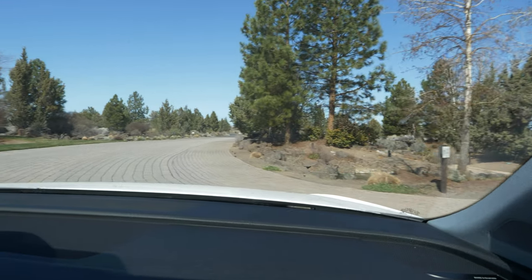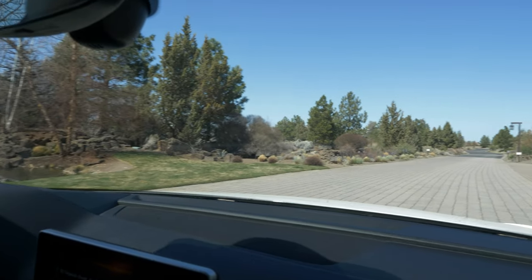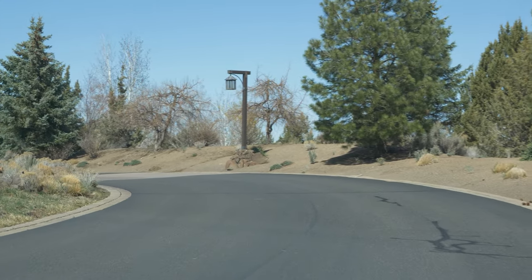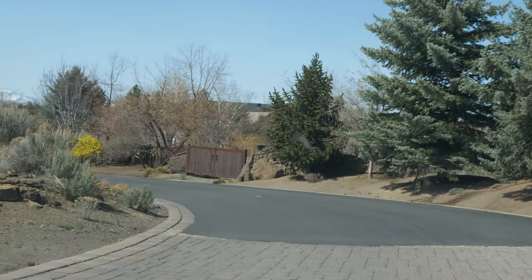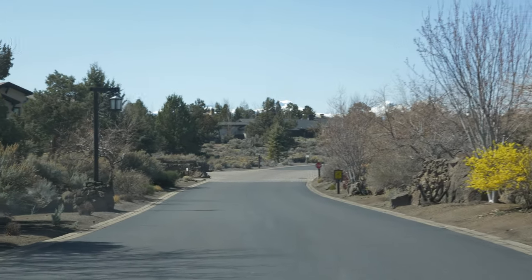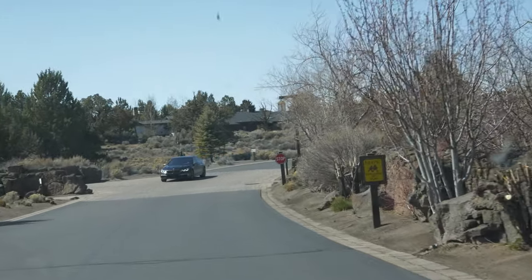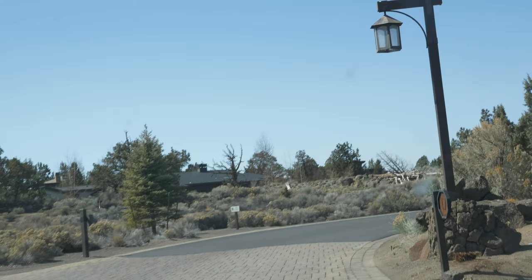Your destination is on the left. There's a Tesla, a BMW. Is that a little community back in here? Those look like houses of some kind. Yeah, I think you can have houses here. Oh, there's a little playground, a tennis court.